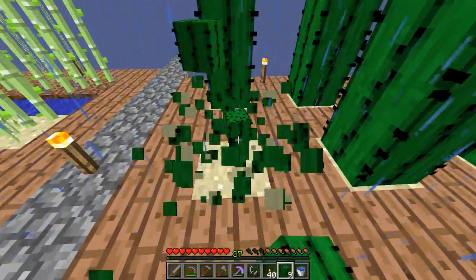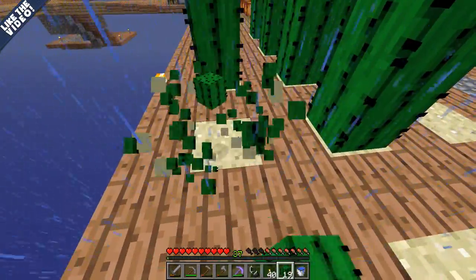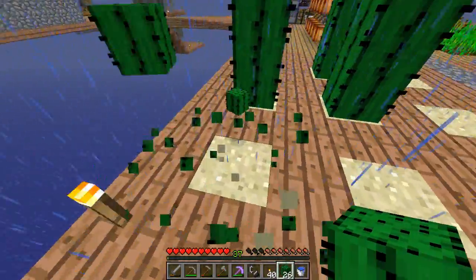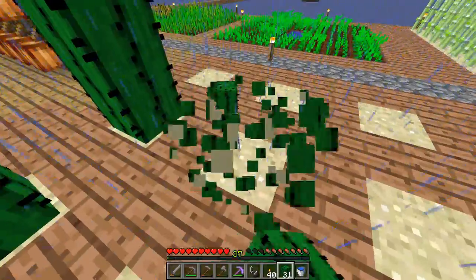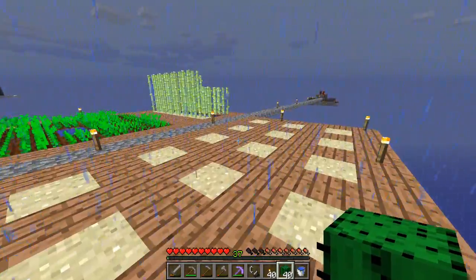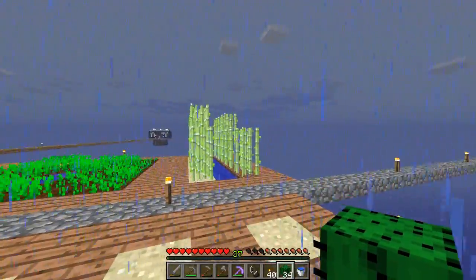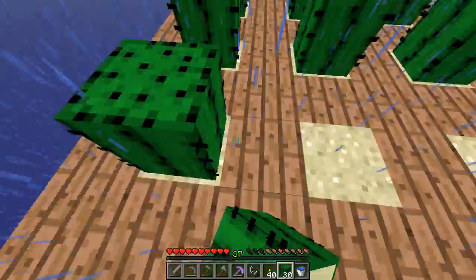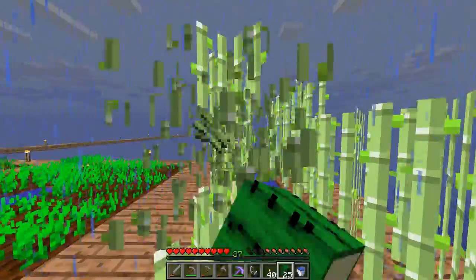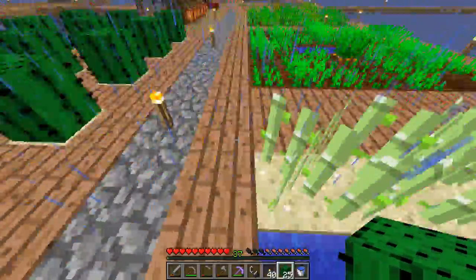First thing we're gonna do is start off today by doing a bunch of farming. In the last episode we finally completed the rite of fire, which unlocked Fritz, the little skeleton guy that sits outside the Sky Den. He can now do a bunch of trades and they focus on farming materials. We're probably gonna extend our sugar cane farm and make it much much larger because I can imagine we're going to need a lot of sugar cane.